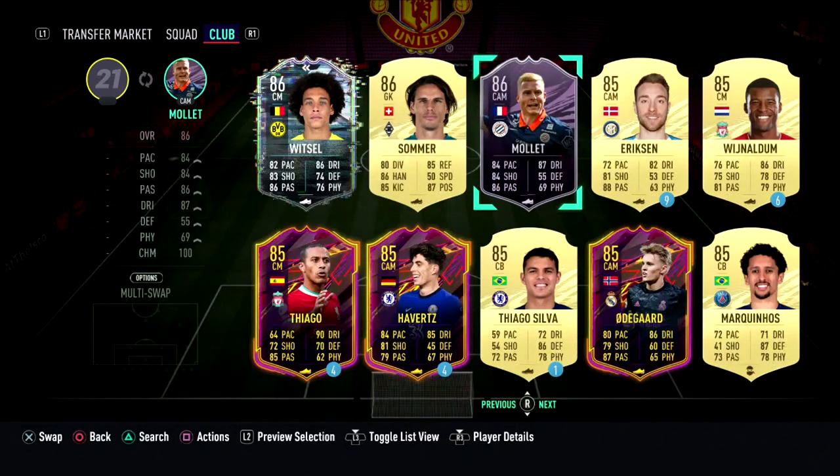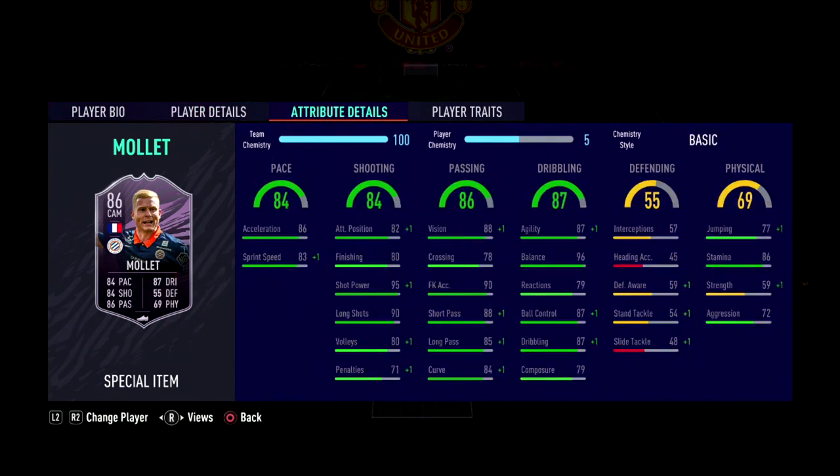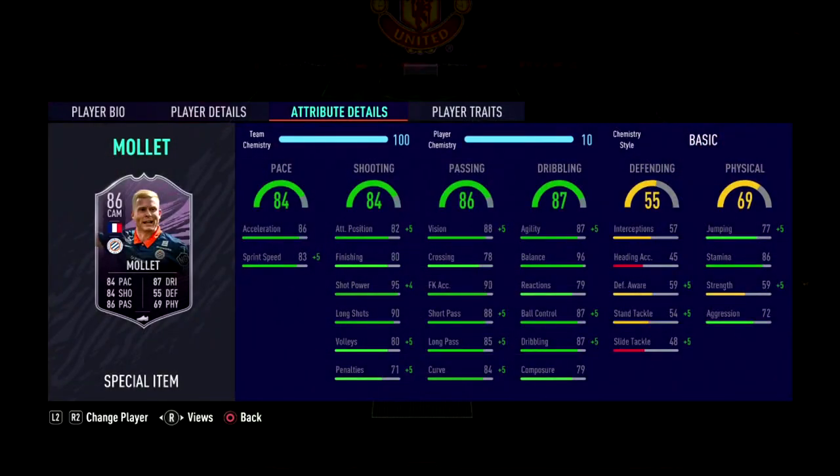Let's just go get the Molet card. Quick glance at his card — he looks incredible. Four-star skills, four-star weak foot, high/medium work rates. Look at his stats: 96 balance, 87 ball control, 87 dribbling, decent passing, 90 free kick accuracy, 86 stamina. He genuinely looks like a banging card. Slot him in on balanced or basic chem style and he looks really, really nice.